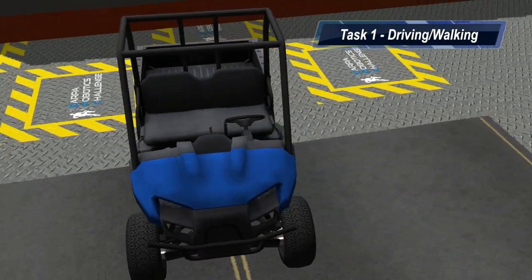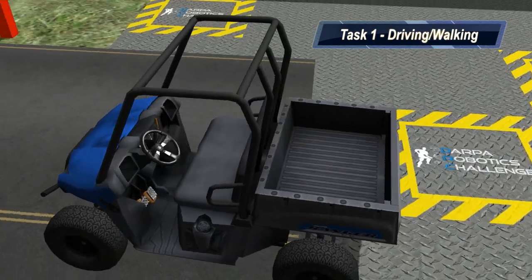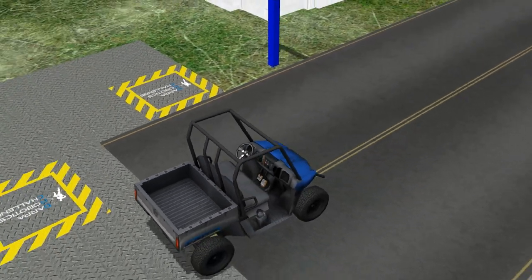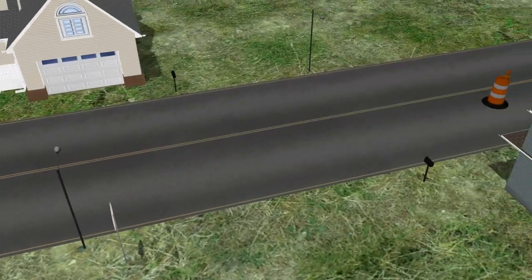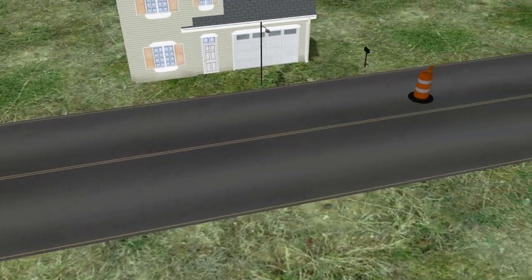Task 1 involves the robot walking to and then entering a small utility vehicle. The robot must then drive the utility vehicle across a course modeled after a basic suburban area, using the vehicle's steering wheel and pedals. Spaced along the road are obstacles that must be avoided, as well as scoring gates that must be driven through.